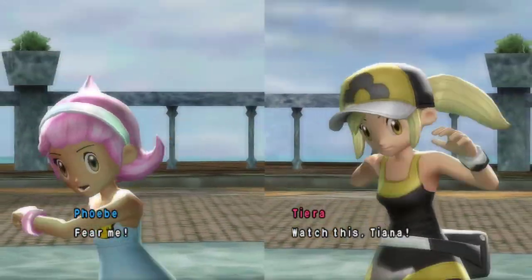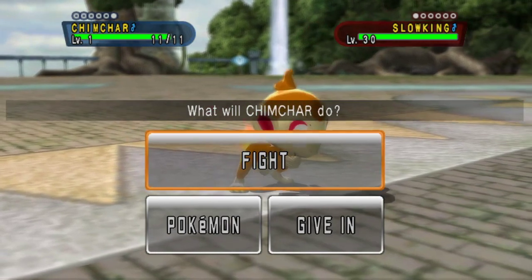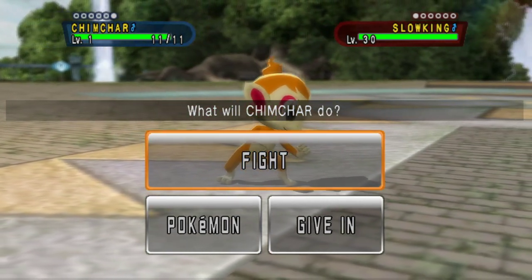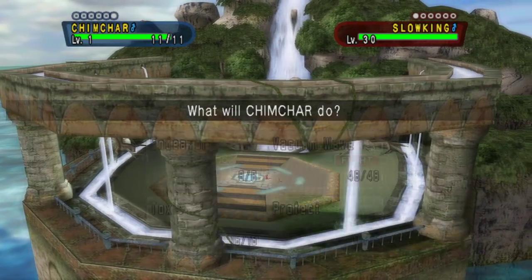Poliwrath normally evolves at level 25 via Water Stone. But in HeartGold/SoulSilver, using either the Good Rod or Super Rod, you can actually catch a Poliwrath at level 10. That's how Poliwrath is obtainable at level 10.